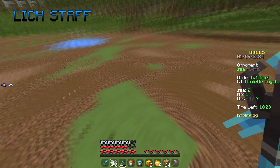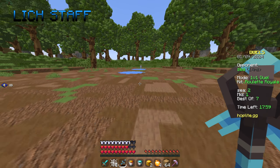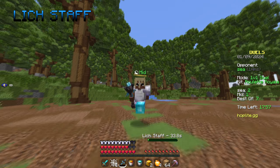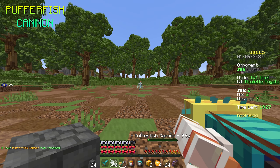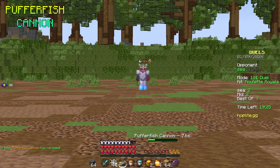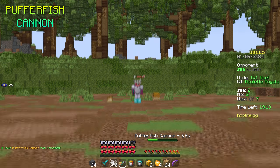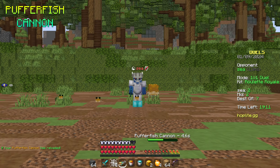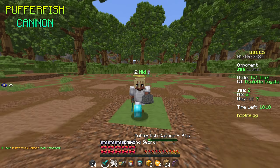Another interesting way I like to use this weapon is for mobility. Just like Sonic Crossbow, the projectiles deal knockback, and you can use this to boost yourself and enemies around the map. Last but not least is Pufferfish Cannon — one of the most underrated legendaries. This weapon shoots 3 to 5 Pufferfish that poison the enemy as well as slow them down. You can use this to chase enemies as well as run away.